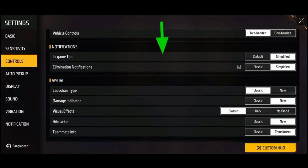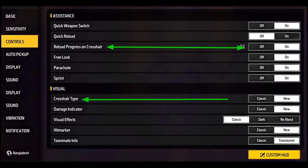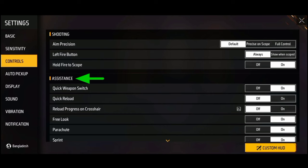And we have a visual section. We have a new setting here, and the name of that setting is: Crosshair Type. So if you want to talk about the other settings, these two settings are key. The settings name is Reload Progress on Crosshair.